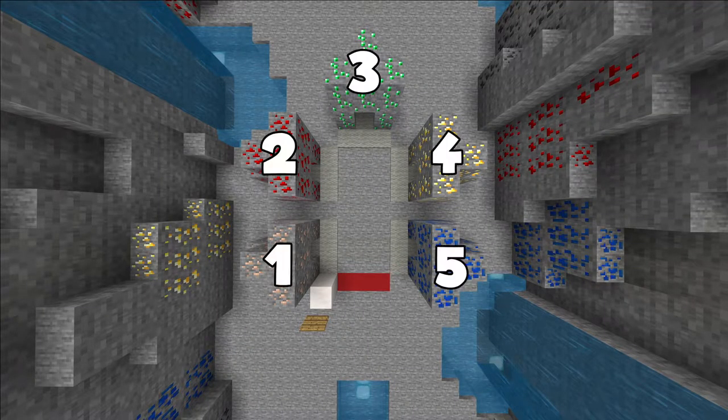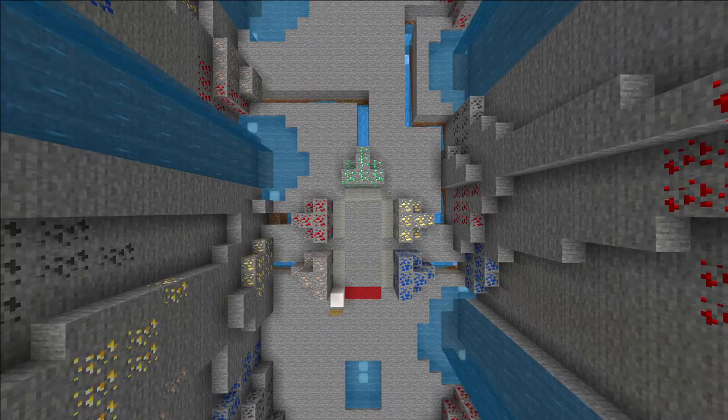On this hole, the player has a one in five chance of getting a hole in one, so I had to send the balls in unpredictable directions where I had to overlap some of the pipes, which was very hard to do.